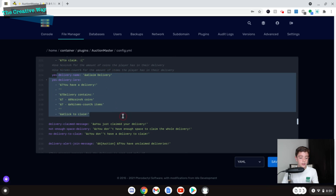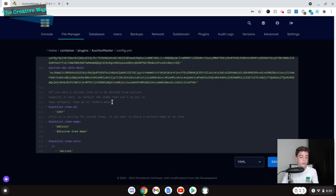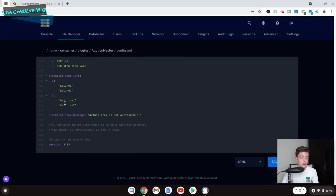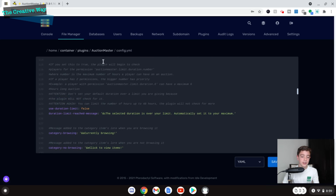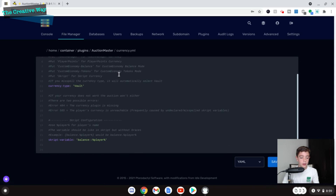This file also has some extra options if you want to do something different — you can add a blacklist of items and it will say 'This item is not auctionable.' Do not change the version field — it says do not change this. The currency.yml basically just says Vault — you can change it to a different currency if you'd like, but it defaults to Vault since that is the standard currency system.